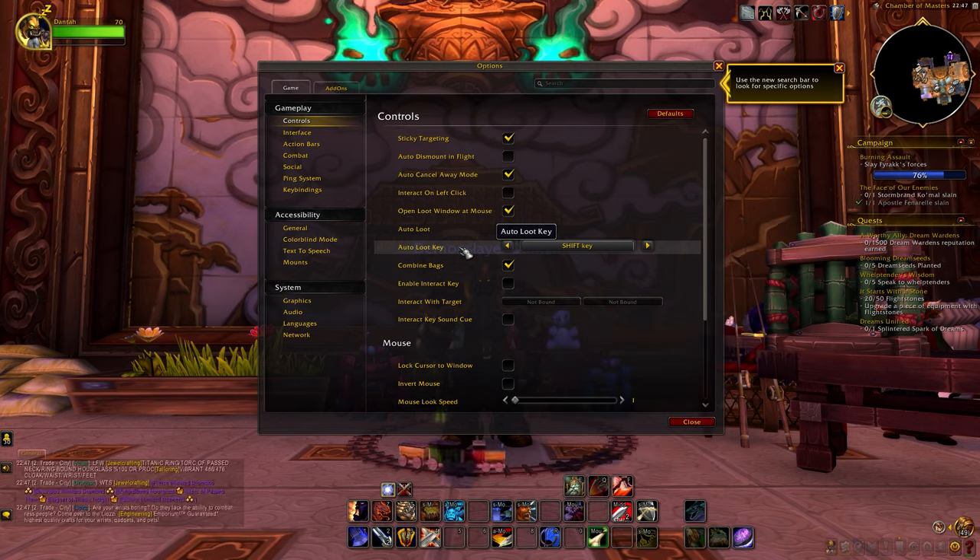Having auto-loot disabled doesn't mean that you can't auto-loot. Then we have one of the best settings there is: combine bags. This will make it so that whenever you open one of your bags, it will open up every bag and combine them in one single window. This used to be only possible with a bag add-on before the UI update, but now it's a built-in feature. Enable interact key is useful if you want to interact with NPCs or objects by pressing a key — so if you enable this and set a keybind, you could talk to NPCs by simply pressing the G key, for example.